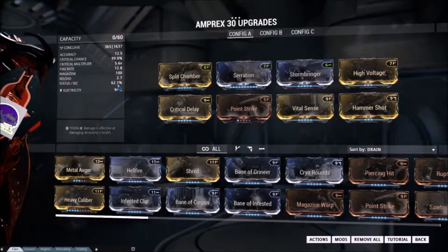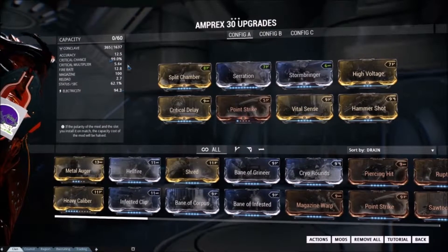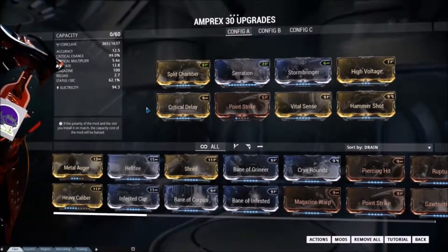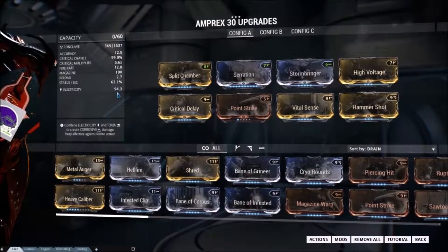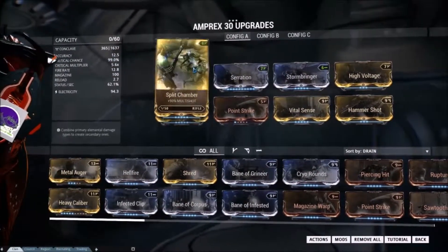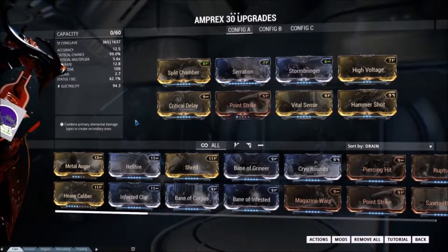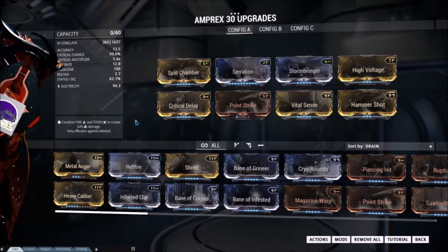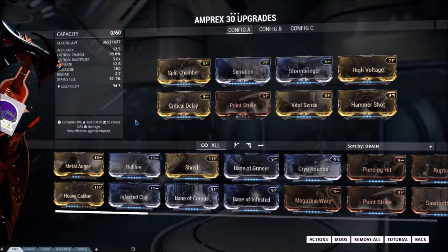So 62.1% status — that's not bad. It's above 50%, which is just kind of an added bonus to the crit damage you're really focusing on. It's not a high base damage, but with a 5.6 multiplier and almost always critting, status is not bad either. I'll jump in and show you guys the playstyle I like with it so you can see how viable this build is.